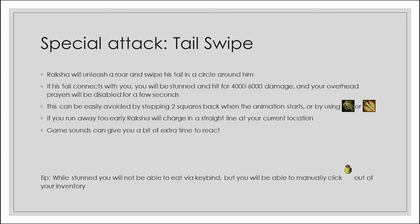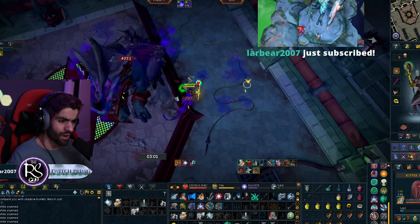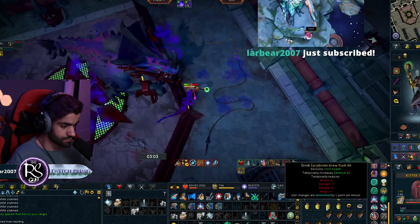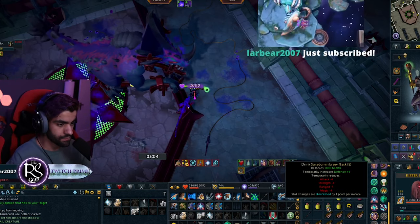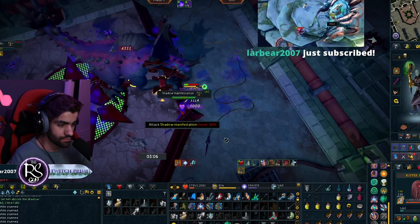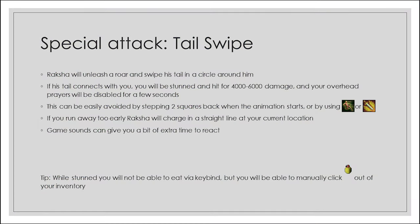One final tip for the tail swipe: if you do get stunned, you cannot use keybinds including food keybinds. However, if you manually click a saradomin brew from your inventory it will let you drink it. The same applies to gear switching and equipping a shield — clicking directly from inventory works even while stunned, keybinds do not.